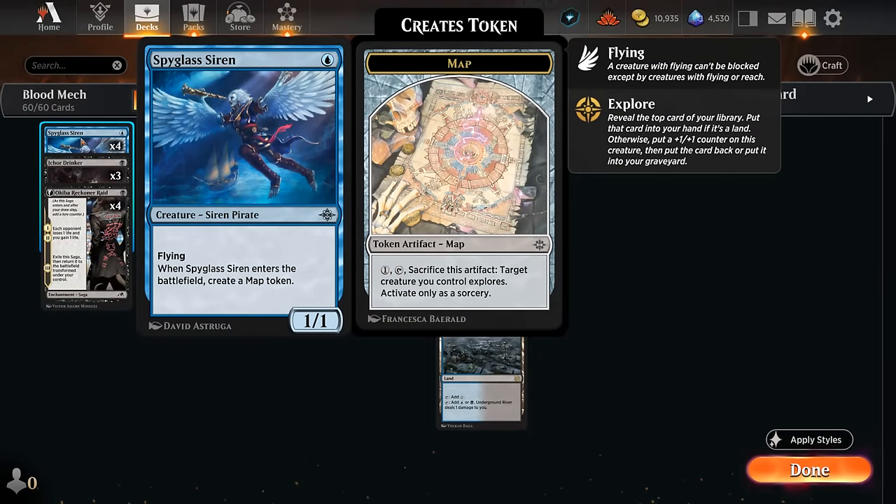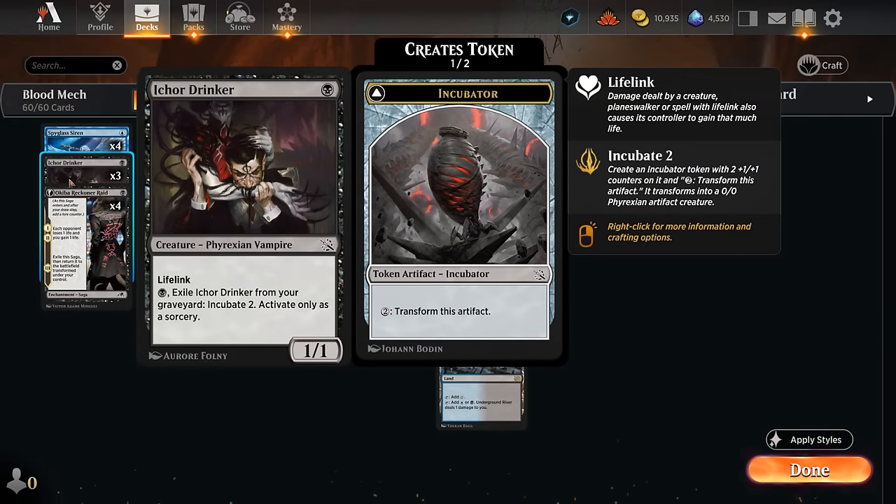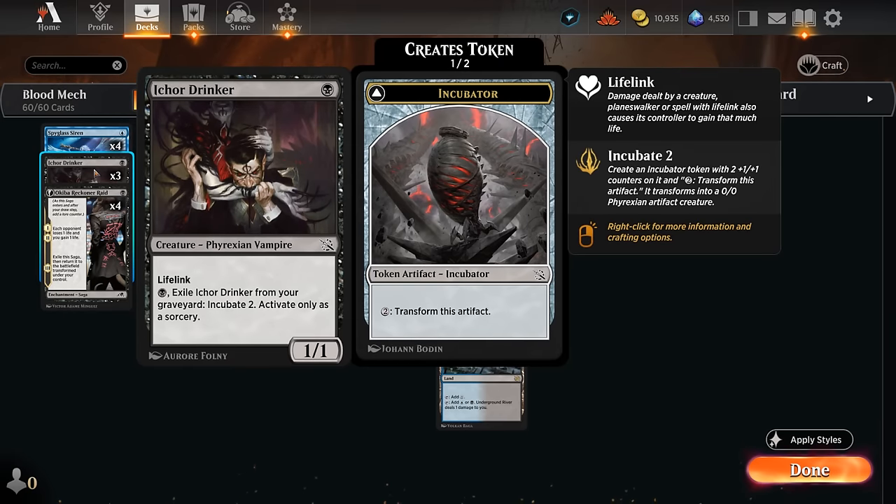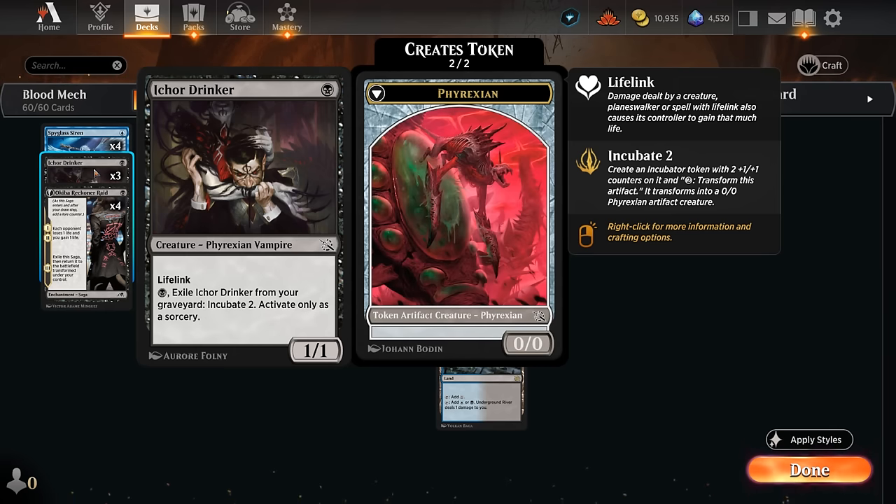Between our Spyglass Siren — a 1/1 flyer that creates a map token when it enters, another way of exploring — and Ichor Drinker, a 1/1 lifelink. Lifelink is a very nice keyword to copy with Mindlink Mech when facing aggressive decks, as we can make a 4/3 flying lifelink. If Ichor Drinker gets put into our graveyard — maybe if it died, or if we put it there with explore — we can still pay one black to incubate two, and eventually end up with a 2/2 Phyrexian after paying the two-mana activation cost. So Ichor Drinker is also quite synergistic here.